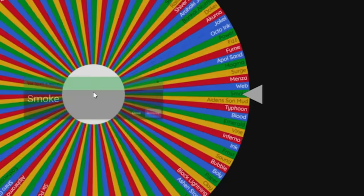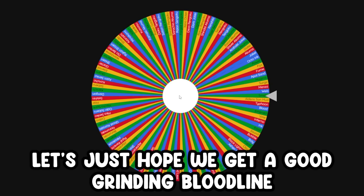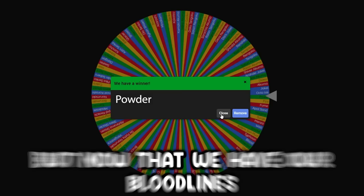So we got Smoke. Smoke has a good traveling move, so it'll be useful for grinding. Let's just hope we get a good grinding bloodline. Alright, so I got Powder. It's definitely not a good grinding bloodline, but I guess we can also get Cho Cho Gen 3 and level it up as well. But now that we have our bloodlines, let's spin the element wheel.